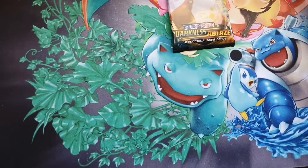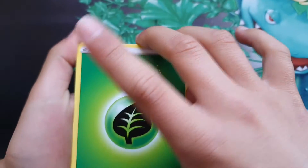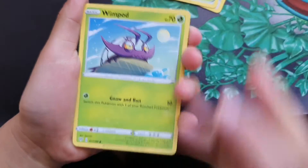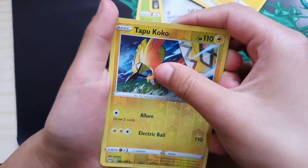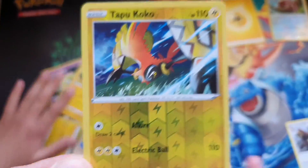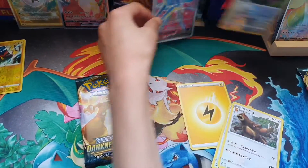That is ridiculous. Can we get a Charizard gold please? Electric energy, leaf energy, Shiinotic, Earthen Ring again, Rose Tower — same thing — Whirlipede, Grimer, Klink, Ducklett, Mareep, Reverse Tapu Koko, and an Ampharos regular rare. I love this card. I got Rose Tower too as well. Look at how beautiful that card is. It's a double. I'll put this here along with the reverse we got.